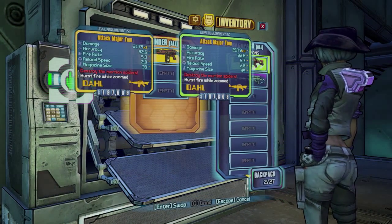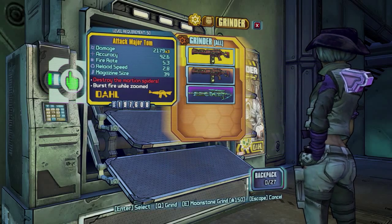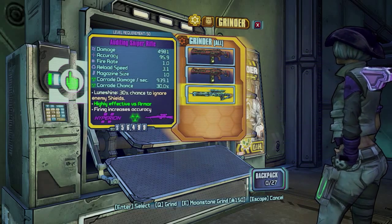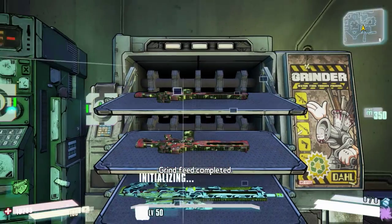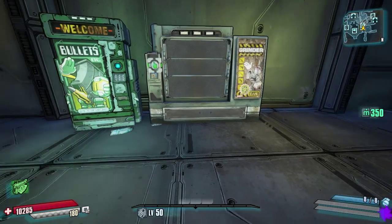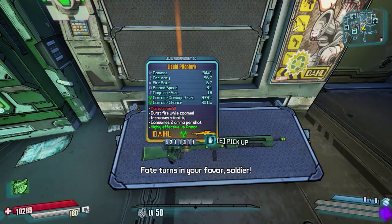We're going to put in the recipe now which will get us legendary sniper rifles. That is two legendaries of any gun - we are using our Major Tomzo for consistency - and then the purple gun of whatever type you want out, so we are putting a purple sniper rifle in.